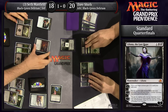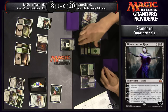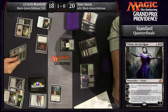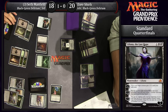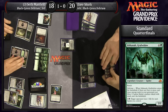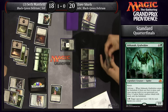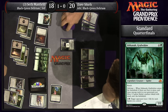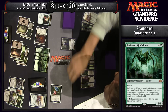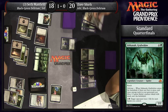He decided to let Liliana take one for the team, and unfortunately for him Seth has found Ishkanah, Grafwidow — that is the type of card that can really start to put this thing away. It's a really tough spot for Dave. He found a Grim Flayer off the top, but he still doesn't even have Delirium yet. And at this stage of the game, Grim Flayer is not what you're looking for. He's going to guarantee Delirium by putting Liliana into his graveyard.